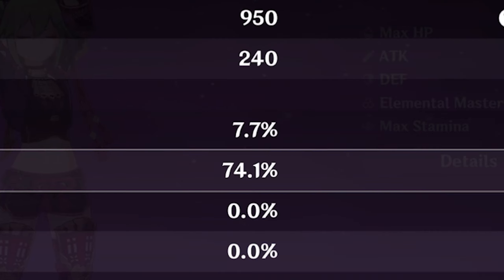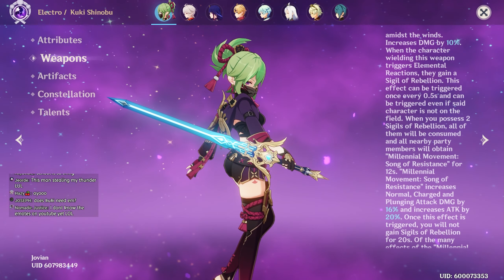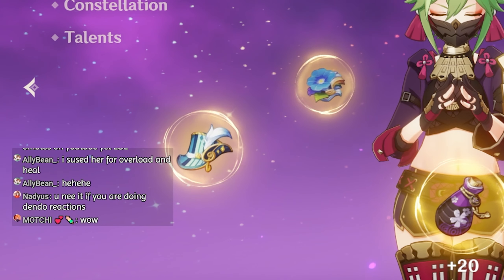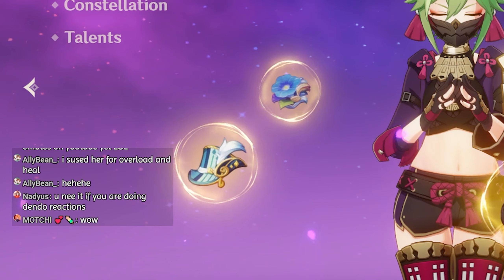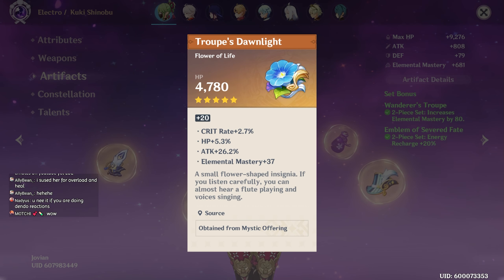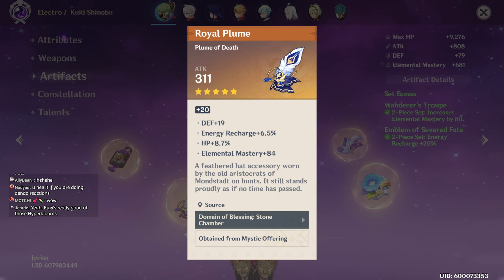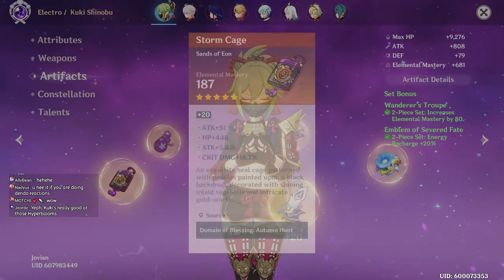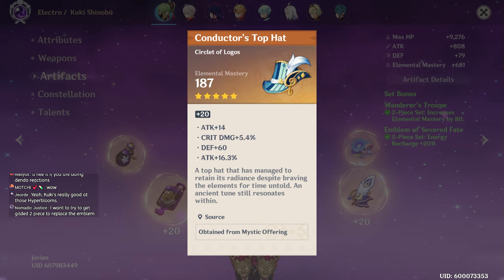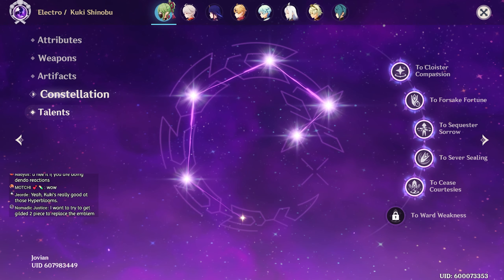No crit rate, no crit damage — which I expected. You could level this up more though. And if you're doing dendro reactions, that's a good point. Wow, if you fix this piece you can go straight to a thousand EM — 84 here, that'll get you close.